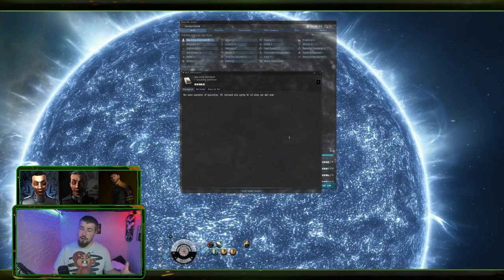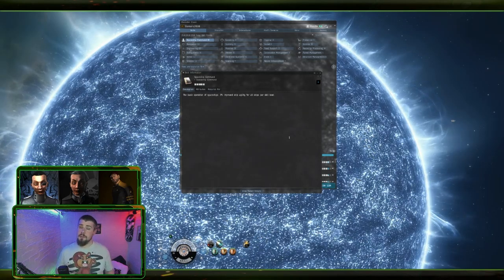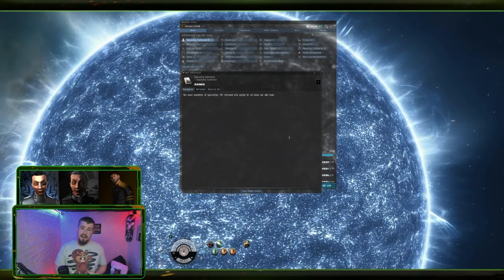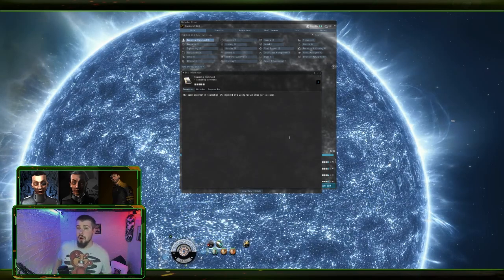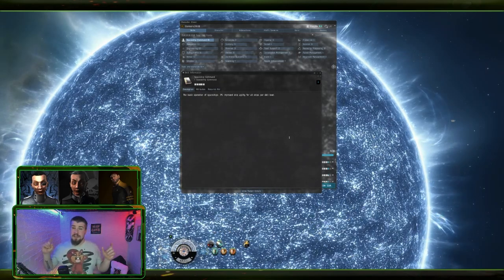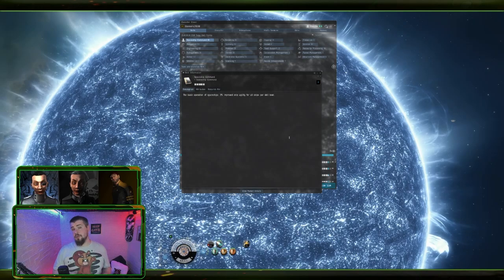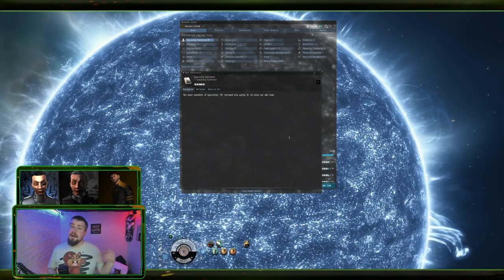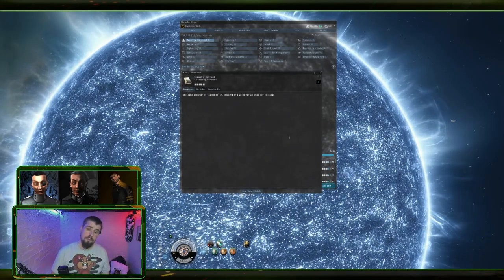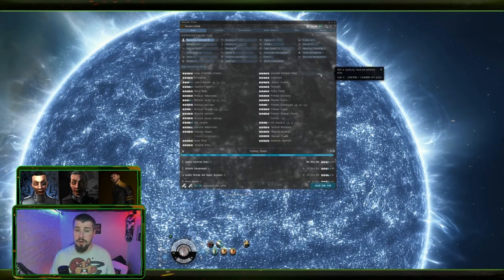Now depending on your clone status depends on how far you'll be able to train these. Train them to the maximum you've got available - if you are an alpha and can only train Spaceship Command to level four, train it to level four. If you are an omega, train it to level five. If you're interested in trying to get to omega status, there's a link in one of the corners that will give you a guide on how to do this. So the first skill to focus on is Spaceship Command, train it to level five or level four.